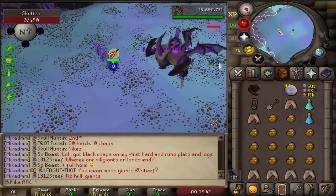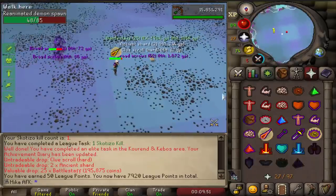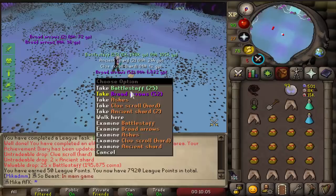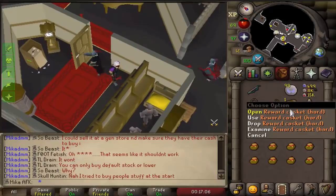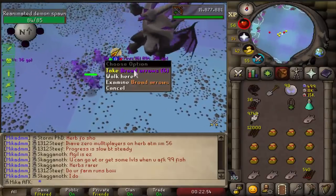The kill takes me about 4 minutes if I kill all the pillars. So the kill gives me a hard clue scroll, so it's gonna take me quite a while to kill 20 of them, but that was also an elite task and a 50 league point task, so very cool. Here we go - the first casket of the scotizo grind and we get pretty cool stuff actually. All I want is a pet really - a pet would be so sick to get.